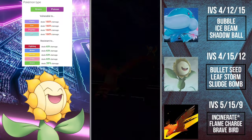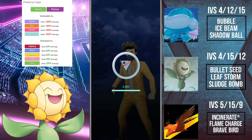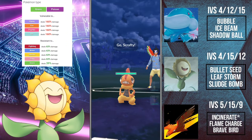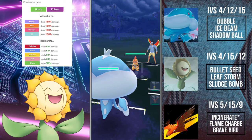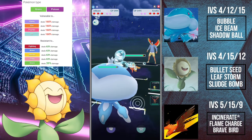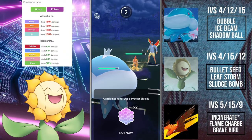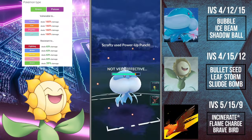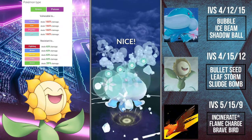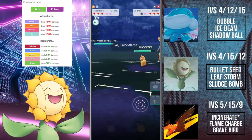Leaf Storm is basically Grass's version of Overheat — it does an immense amount of damage in one shot, but then your attack lowers immensely afterward. The strategy with Leaf Storm is to either use it neutrally on a Pokemon that will receive neutral damage that you know your opponent won't shield, deal that massive damage, and swap out — or wait till shields are down to deal neutral or super effective damage on Pokemon weak to Grass type moves.